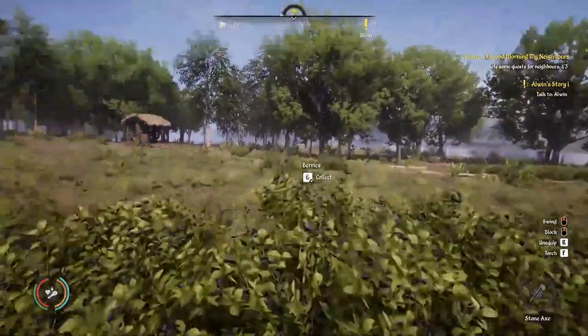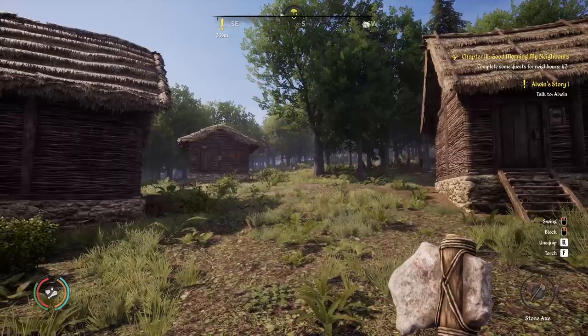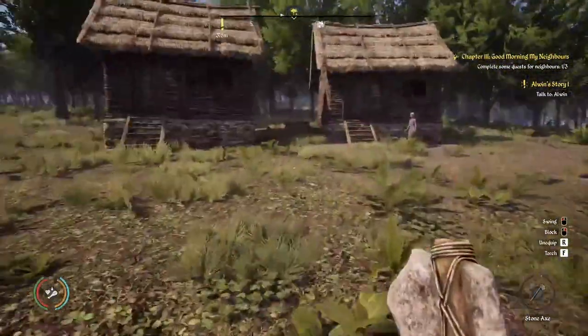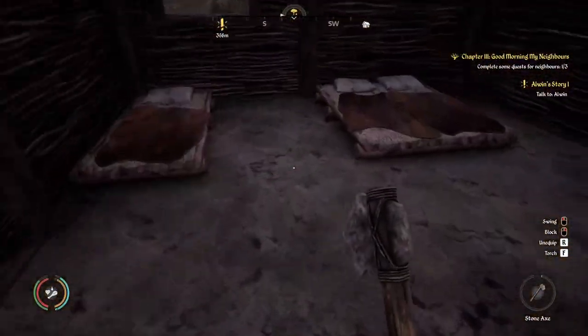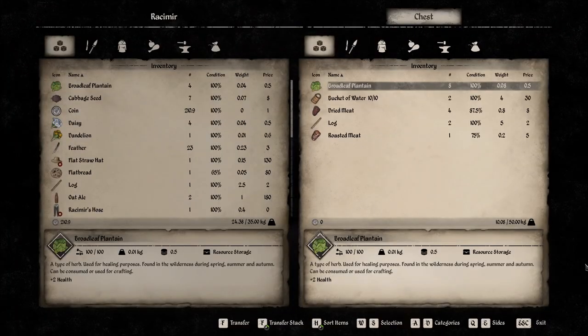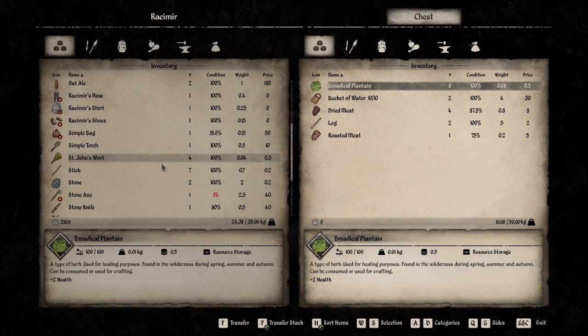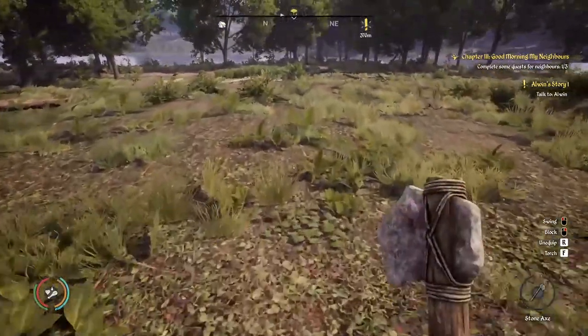Right now we have one villager and she's basically hunting, but we also want to get a woodshed, more storage, and possibly a farm. First things first, let's make sure that she has enough food. She has some dry meat here, some roasted meat — it isn't a lot but should be okay for now.